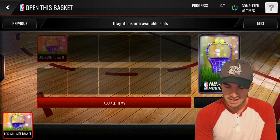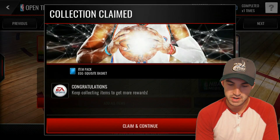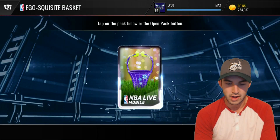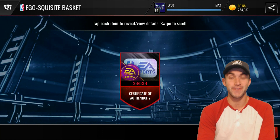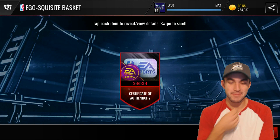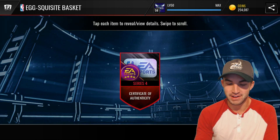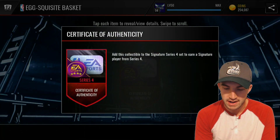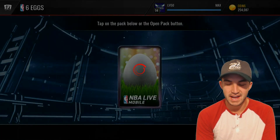Glad they finally switched it up and didn't give us a disappointing large basket again. Here we go with our exquisite basket — also kind of disappointing yesterday. We get six eggs as well, hopefully something good. Oh, a Series 4 certificate! That is hype. I'm guessing that means our wondrous basket is going to be a guaranteed Series 4 player. This is probably selling for a ton right now, especially since those players are brand new. And we get those free six eggs.